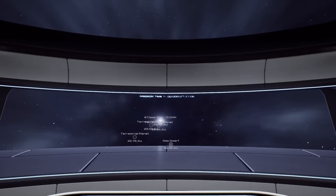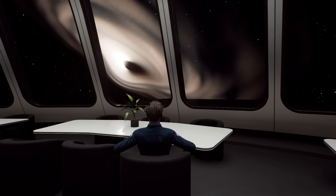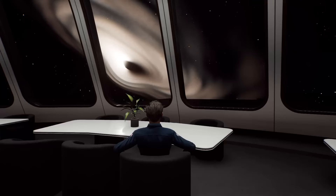Every system you visit should be scientifically plausible and packed with everything you would expect to find in any star system, from star-grazing comets to an array of Kuiper Belt-style objects. We'll also have black holes, protoplanetary disks, magnetars, nebulae, and even naturally forming wormholes.